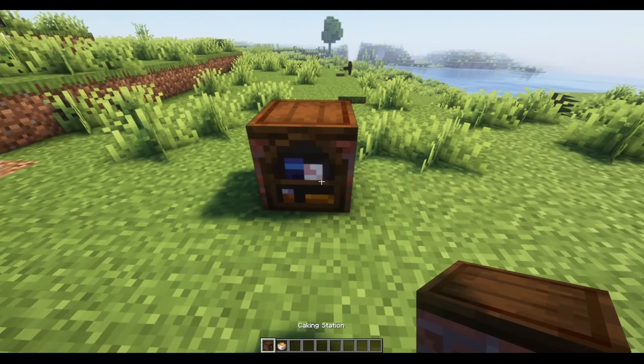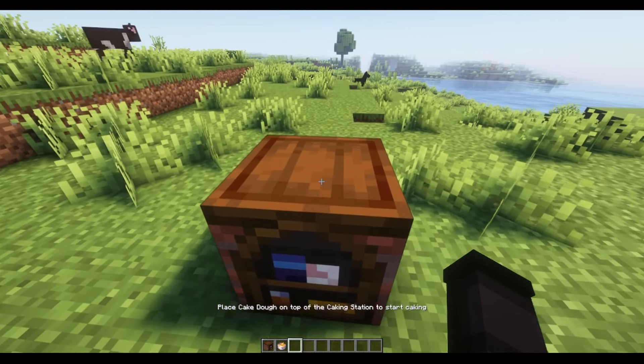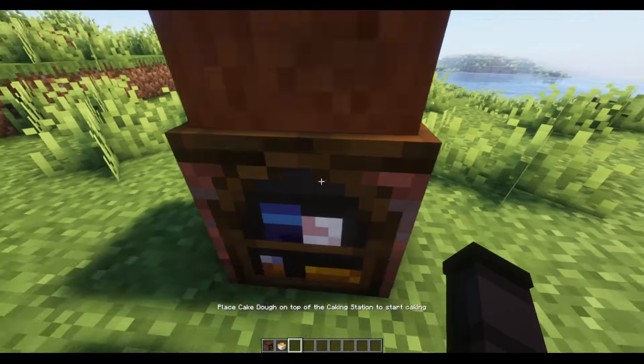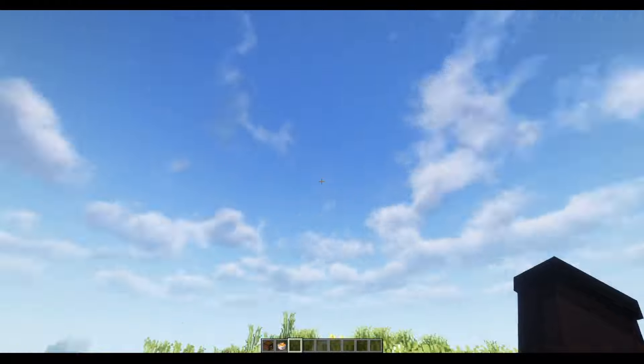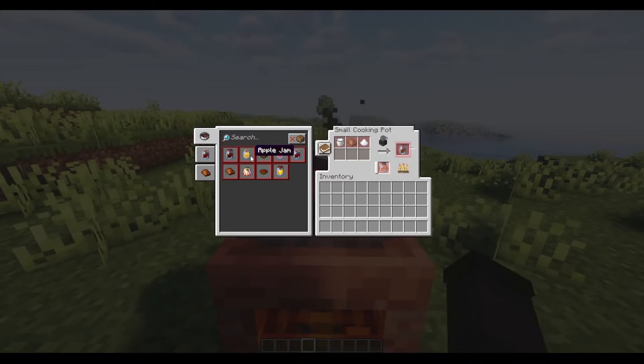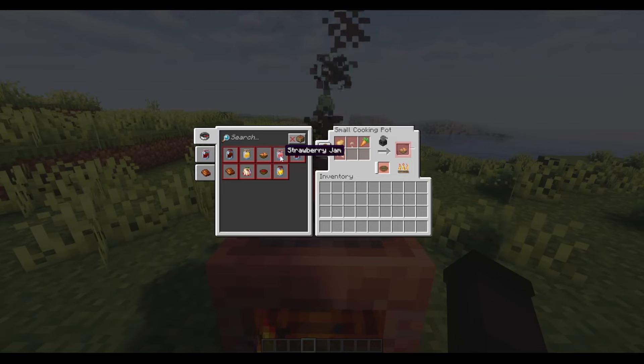The caking station is for, you guessed it, making cakes. Although I couldn't figure out how to use it, I'm sure you guys are smart enough to. Someone in the comments help me out. The small cooking pot can be used to make all the jams in the game along with a few other items.